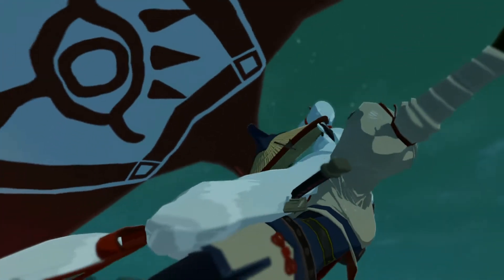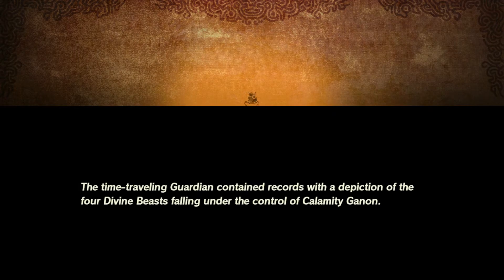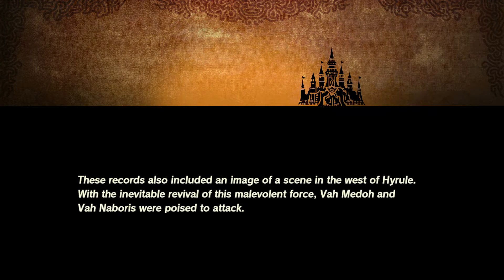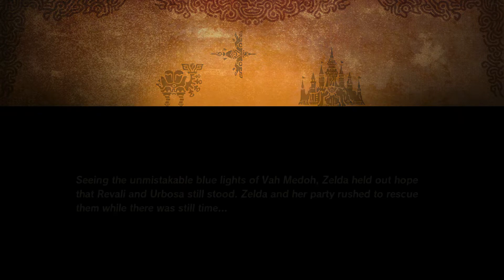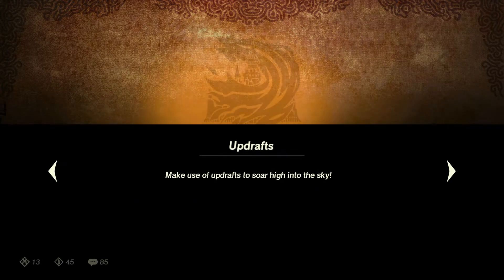There are a couple more spots available. Let's listen to the narrator: 'The time-traveling guardian contained records with the depiction of the four divine beasts falling under the control of Calamity Ganon. These records also included an image of a scene in the west of Hyrule — with the inevitable revival of this malevolent force, Vah Medoh and Vah Naboris were poised to attack. Seeing the unmistakable blue lights of Vah Medoh, Zelda held out hope that Revali and Urbosa still stood. Zelda and her party rushed to rescue them.' Okay — Zelda is the narrator!